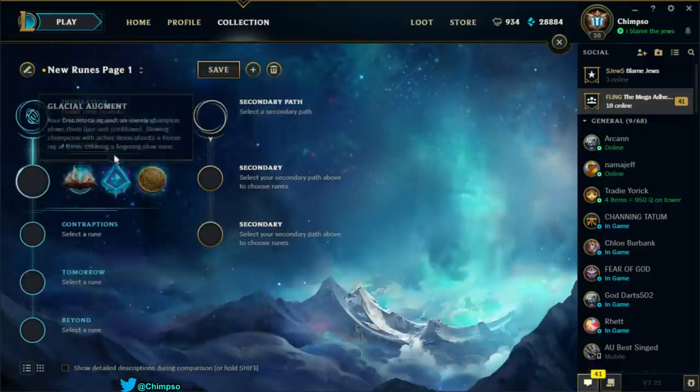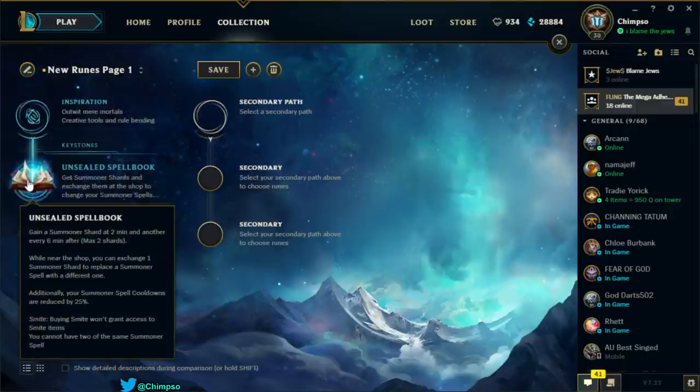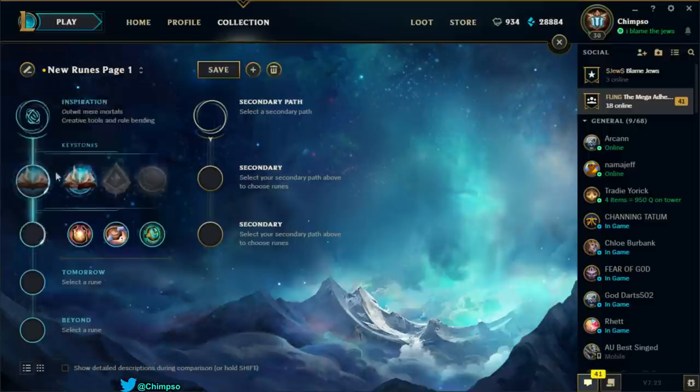Last one is the Inspiration tree. Unsealed Spellbook: gain a Summoner Shard at 2 minutes and another every 6 minutes, maximum 2 shards. When near the shop, exchange a Summoner Shard to replace a Summoner Spell with a different one. Additionally, Summoner Spell cooldowns are reduced by 25%. The cooldown reduction is nice but not essential on Singed — it'd be nice to reduce Ghost cooldown but I don't think it's worth dropping Phase Rush for it. Swapping Summoner Spells isn't really something Singed needs.